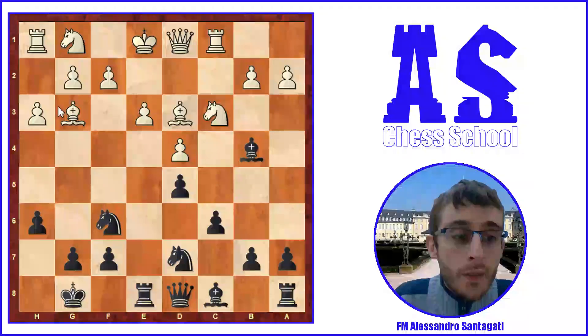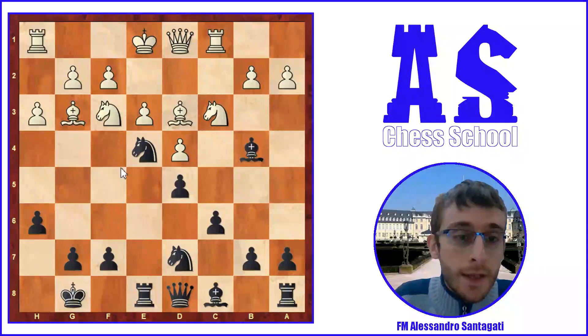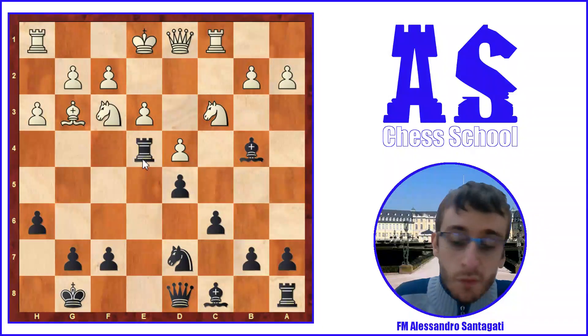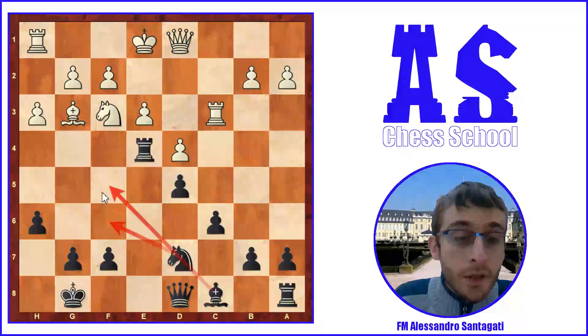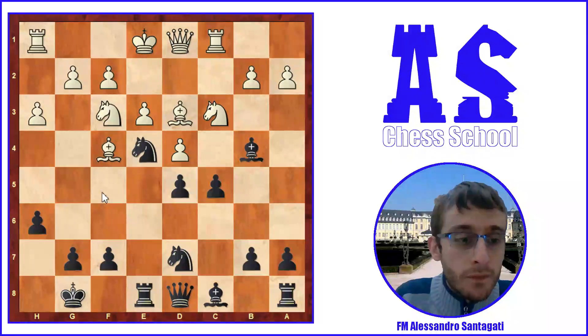Black went with Bishop e4. This is good because when black plays Knight e4, black can win a tempo by attacking the bishop — a very interesting idea. Knight f3, Knight e4, Bishop f4 because the bishop was under attack. It's also possible Bishop takes e4, but in this kind of position the light bishop is usually the good bishop, so it's not so good for white. After Knight e4, Bishop f4, c5, white played castle.